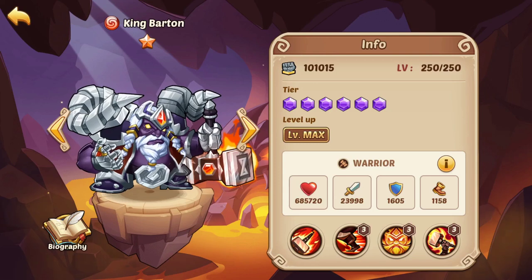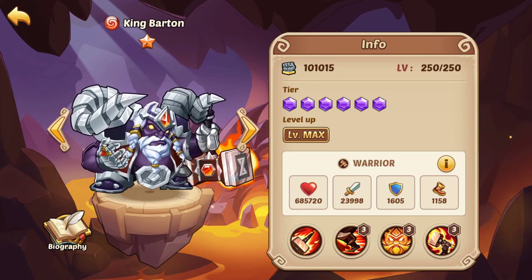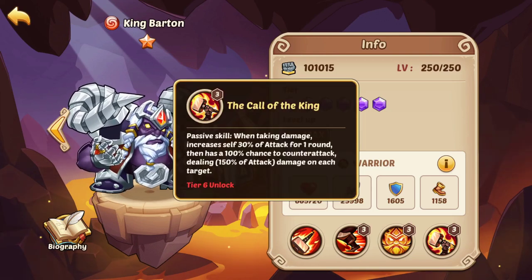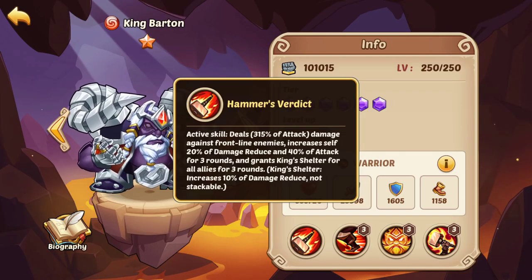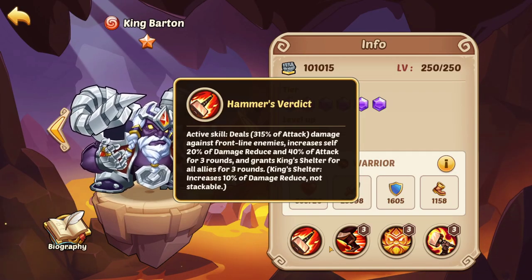One big example of counter synergy, which is often overlooked, is CC and reactionary heroes. A reactionary hero such as King Barton will attack back when he takes damage. However, King Barton can stun opponents, and a hero that can stun stops opponents from attacking himself, therefore reducing the amount of counterattacks he's going to be doing. One part of the argument says stunning opponents is good because it stops them from doing stuff.